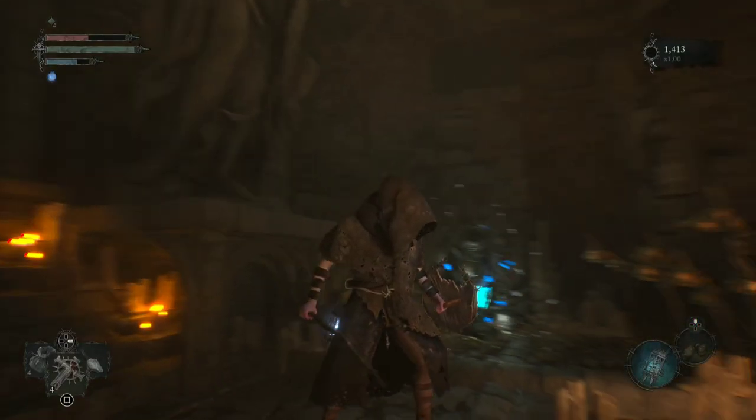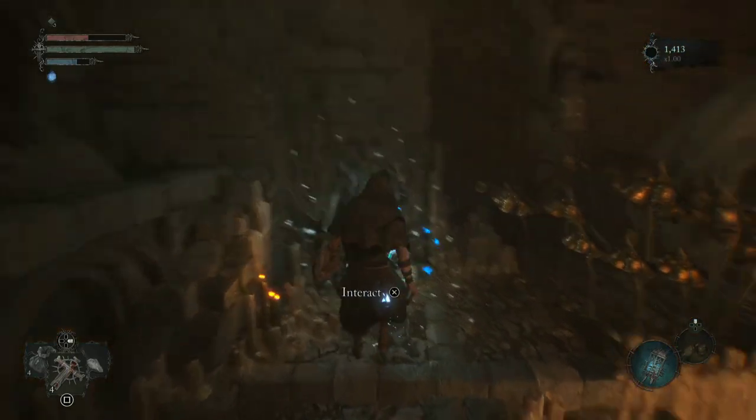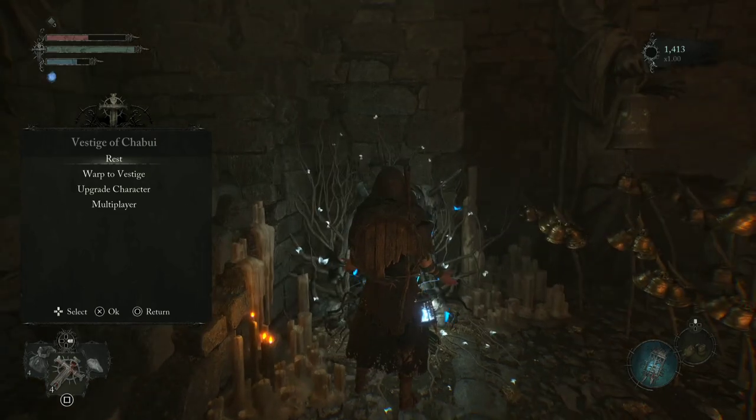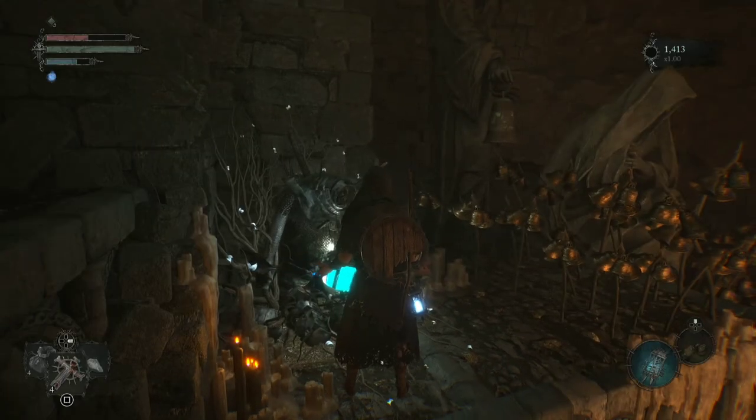Hello and welcome. This is Crypt, and today we're going after the bloody hatchet. Please like and subscribe. We're going to start from the Vestige of Taboo — I believe this is also called Sanctuary.